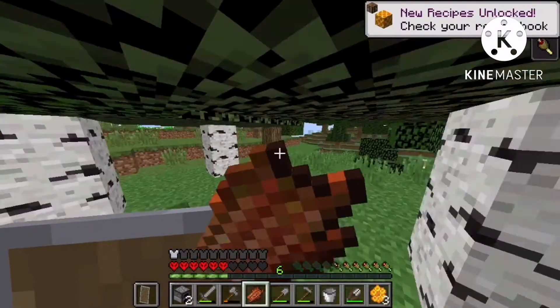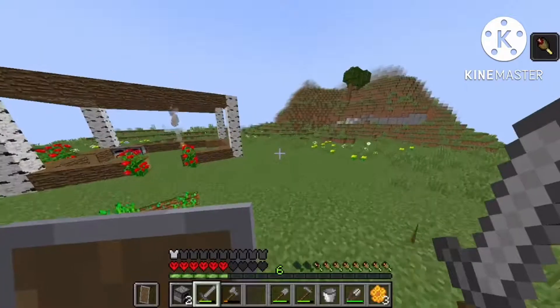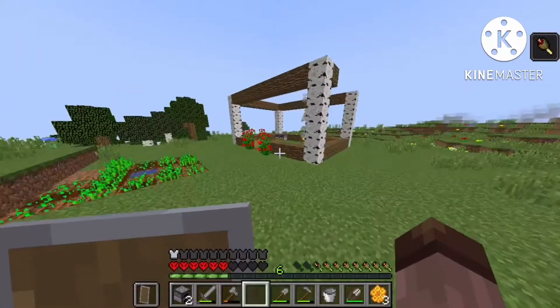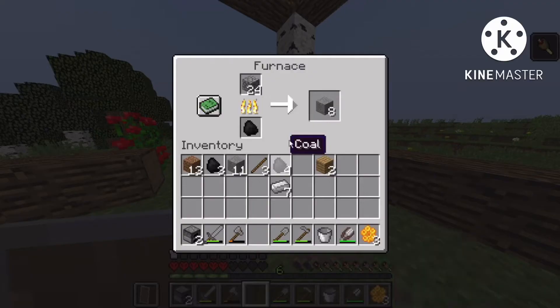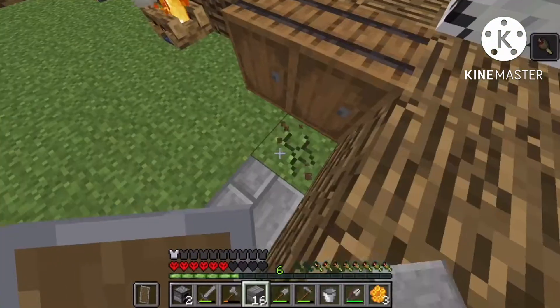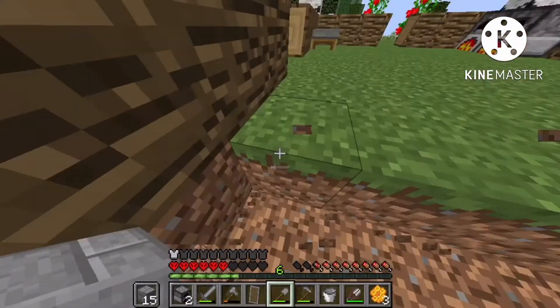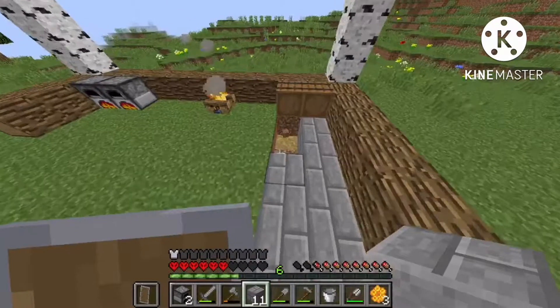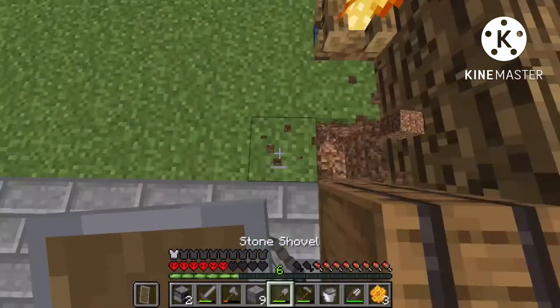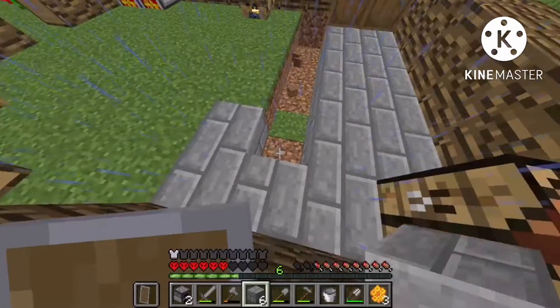I'm gonna go look for some animals so I'll have a stable food source — because you just saw I literally ate rotten flesh. I'm actually gonna check on my stone. I'm gonna make sure I have six pieces saved so I can make two blast furnaces.